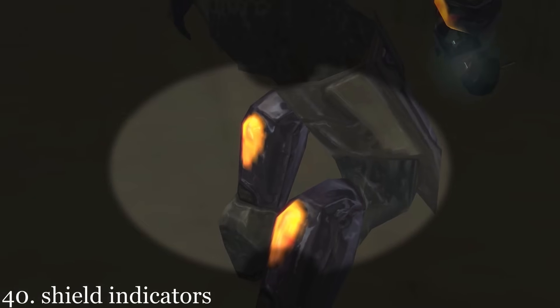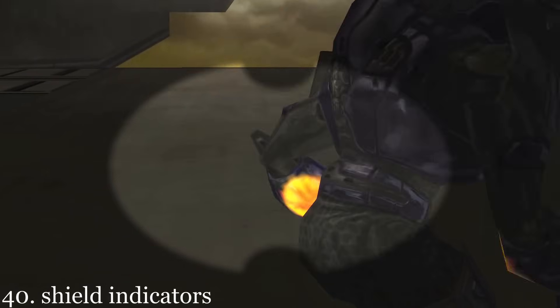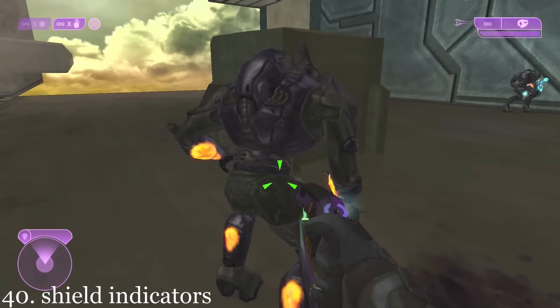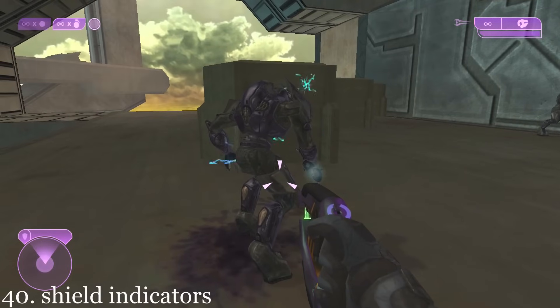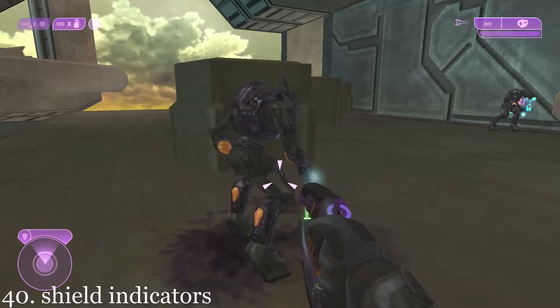The orange lights on the elite's armor are actually energy shield indicators. They will glow brightly when an elite's shields are full and go dim, eventually going out completely when their shields are fully depleted.